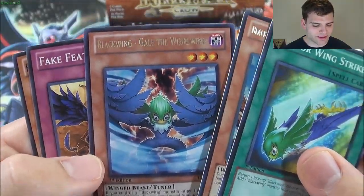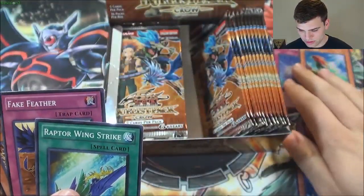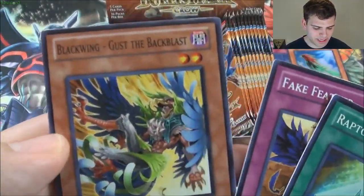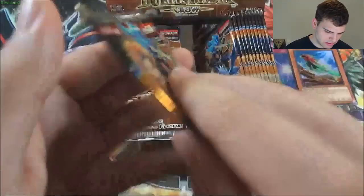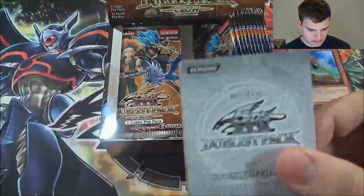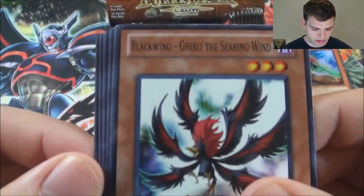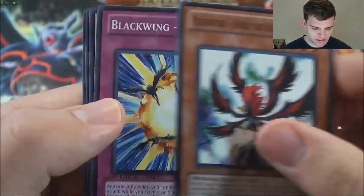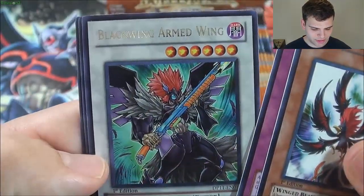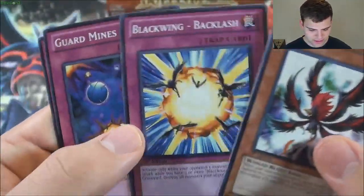There's a rare Blackwing Gale the Whirlwind. So we got an ultra rare so far, so hopefully we can pull two ultra rares out of here — that'd be nice. Fake Feather, Blackwing Gust the Black Blast. Blackwing Chibli the Searing Wind. Blackwing Backlash. Blackwing Armed Wing — nice!